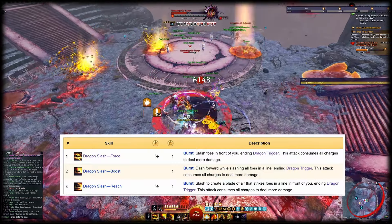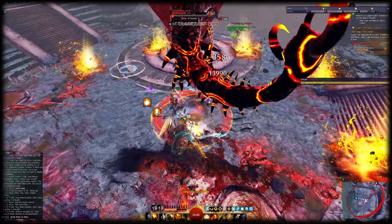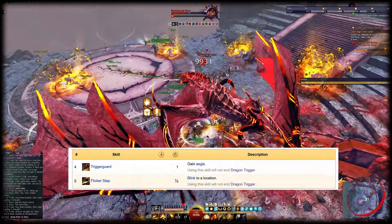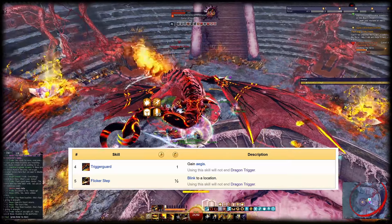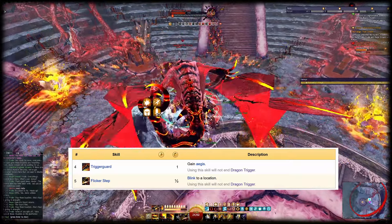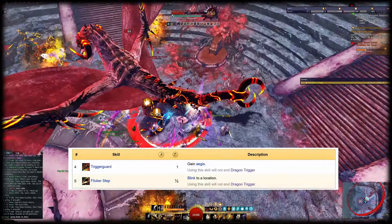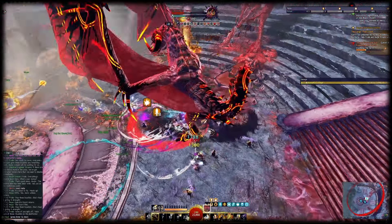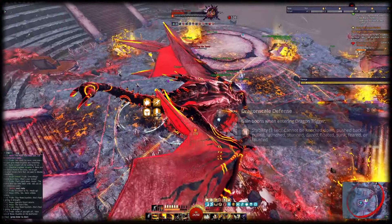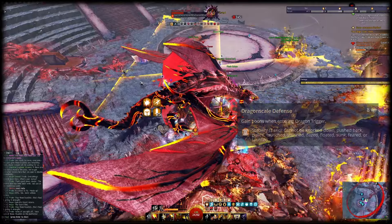Getting used to this can be tricky because you're very vulnerable while rooted. In order to alleviate some problems that can cause, the two remaining skills in Dragon Trigger give you some movement and defense. Skill 4 Trigger Guard gives you Aegis, allowing you to block an attack. Skill 5 Flicker Step is a blink — it allows you to cover a short distance when you're already in Dragon Trigger, which is very helpful. The trait Dragon Scale Defense grants you stability when you enter Dragon Trigger, allowing you to bypass incoming control effects for a short duration.